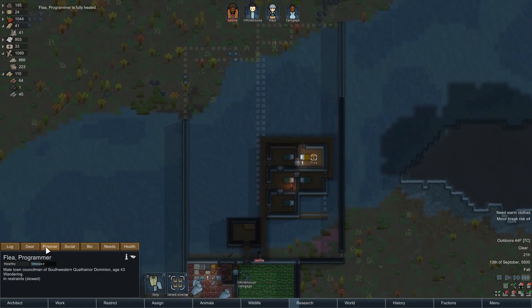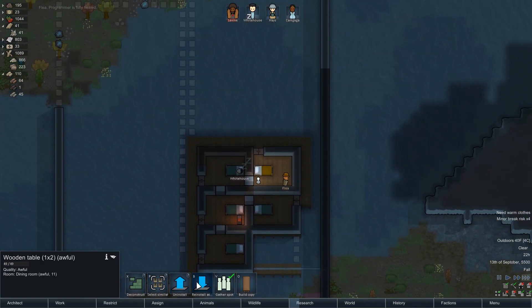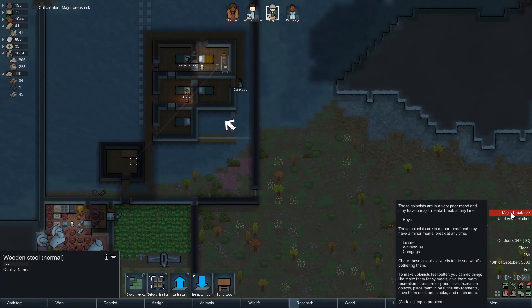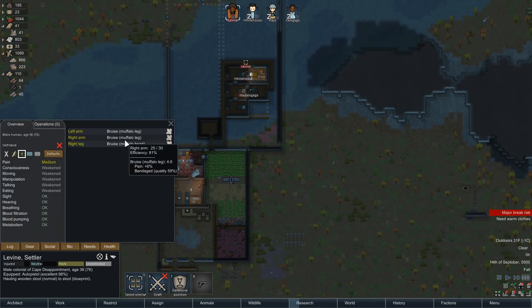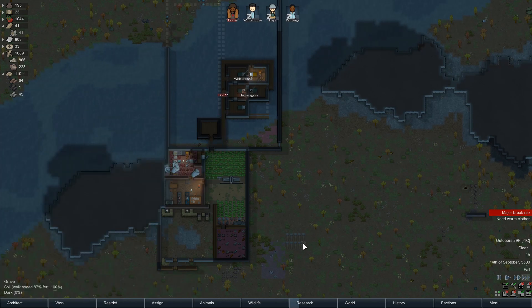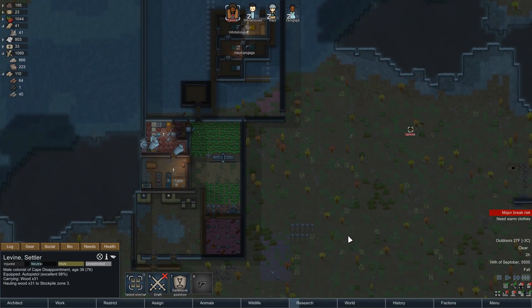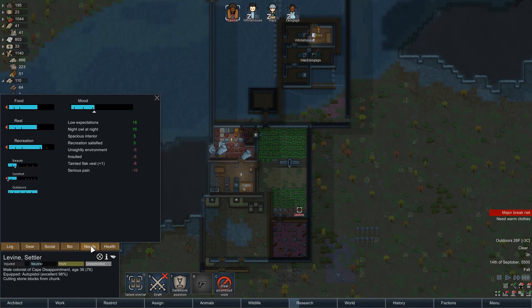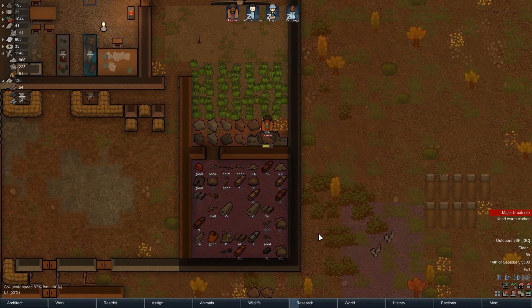Flea's fully healed - welcome back buddy. How are you doing as a prisoner? It's gonna be a while. We can give you a table and a stool for you to sit upon in your tiny tiny room. Major break risk - just depressive, okay. Levine, are you getting healthier? Yeah, slowly. How about you come cut some stone? Serious pain - yeah, I know, it's the flak vest. We'll get it taken care of later - we need him wearing better stuff. We need some power up and running.